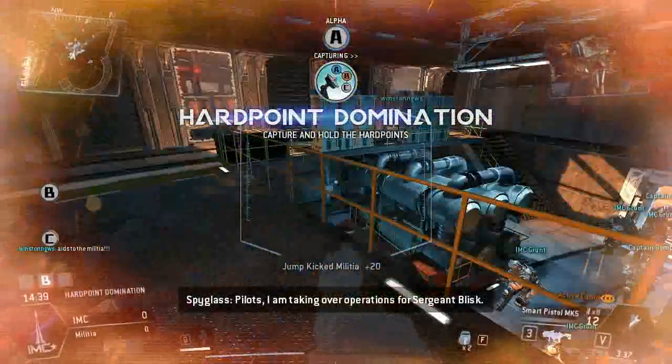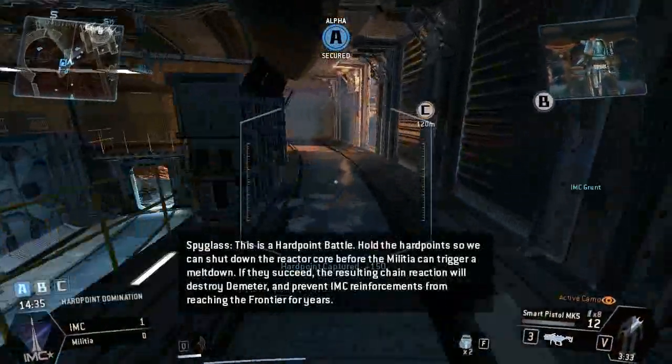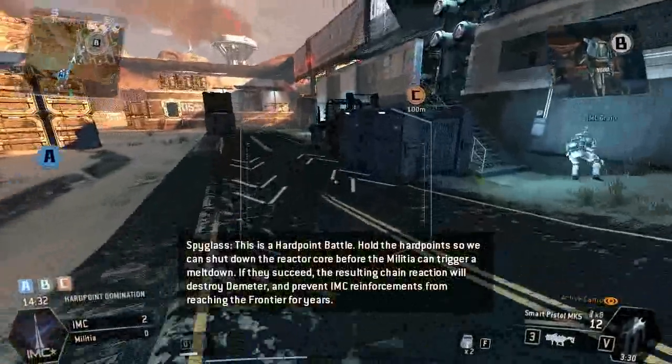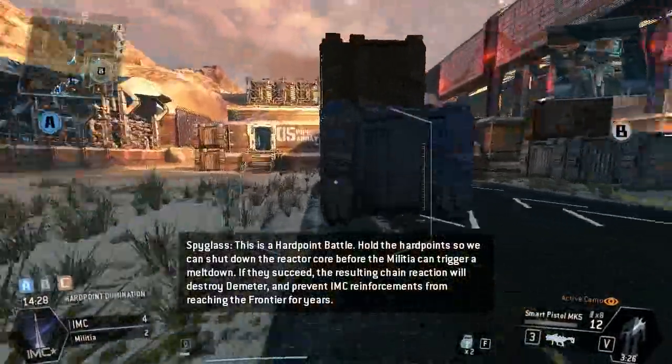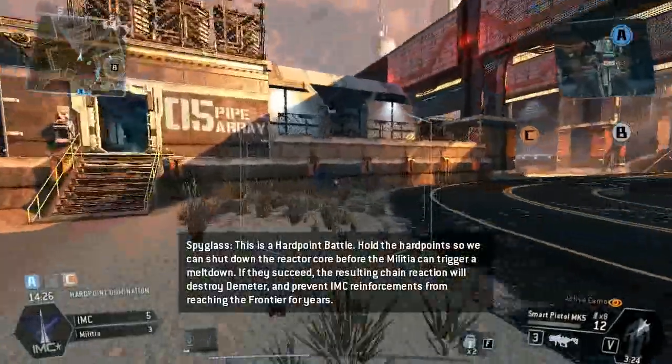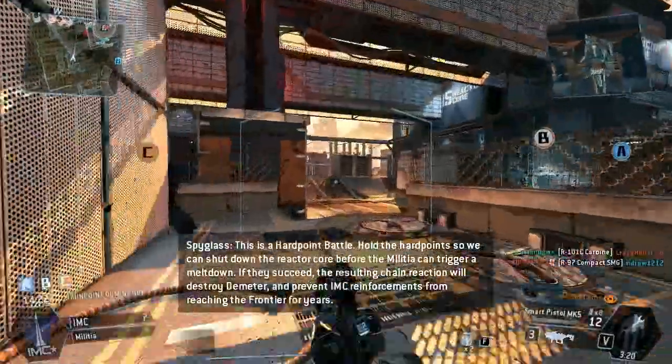I'm taking over operations for Sergeant Blisk. This is a hardpoint battle. Hold the hardpoint so we can shut down the reactor core before the militia can trigger a meltdown. If they succeed, the resulting chain reaction will destroy Demeter and prevent IMC reinforcements from reaching the frontier for years.